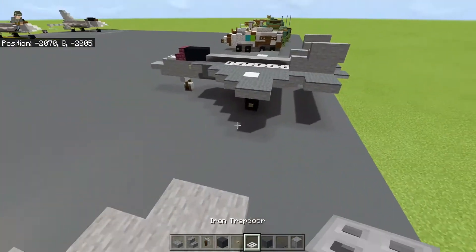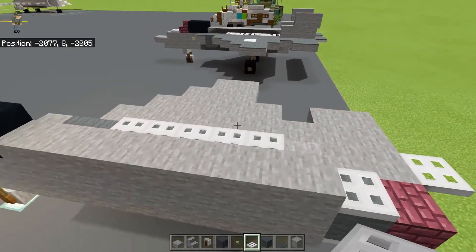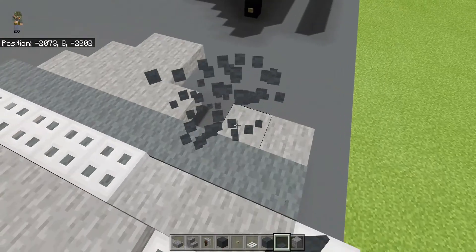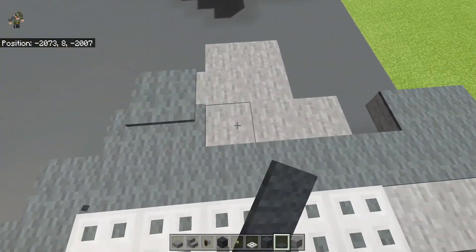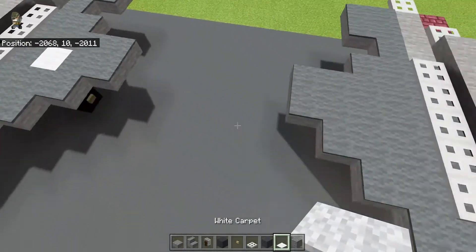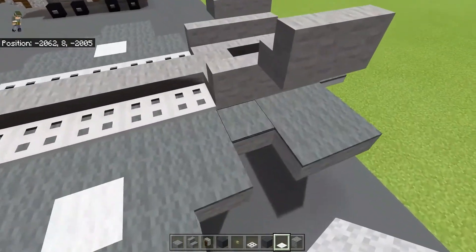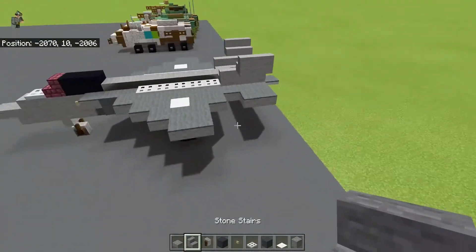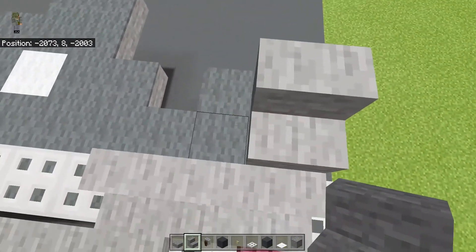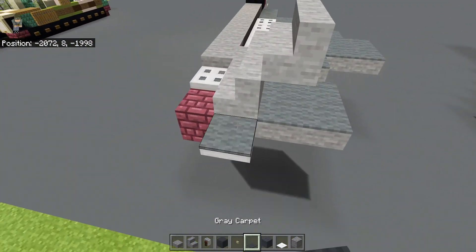Now all we gotta do is just do the top. We're gonna put five iron trapdoors, and then use gray carpet to cover everything up here. Because this is a dark gray fighter — that's how it's usually painted. Let's also put a marking here. And let's get the vertical stabilizer for this side — put it like that, and just do that again, essentially. We gotta put it over this, because that looks weird.